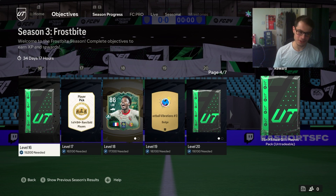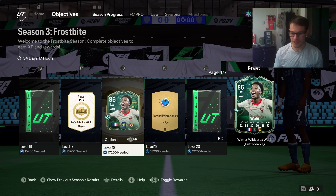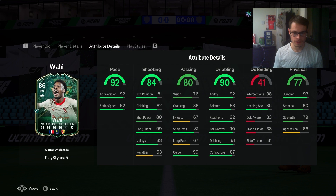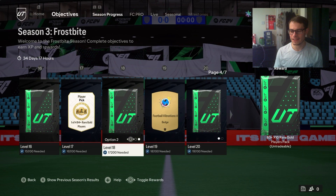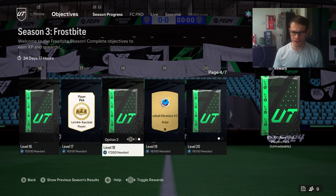Next up is a slight downgrade - 75 plus times 5, not quite as good. Then we have an 84 plus pick. Then we get into some winter upgrade cards. There's Awahi - I don't even know if that's how you say his name. He's got decent play styles and the Trivela plus. Stats look pretty decent, but stat-wise they're okay - nothing spectacular. He probably wouldn't make it into my team. We get the choice of that or 83 plus times 10 - I'd probably go for the packs there.